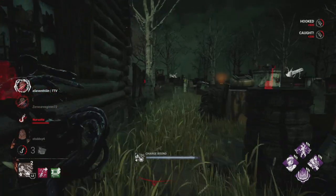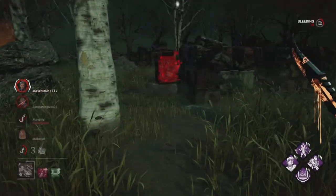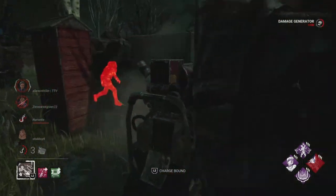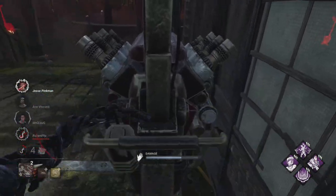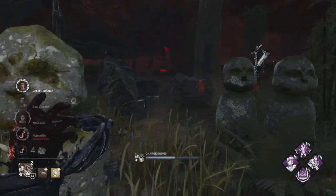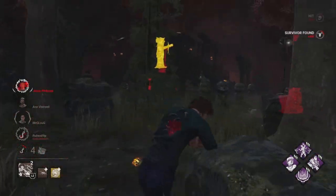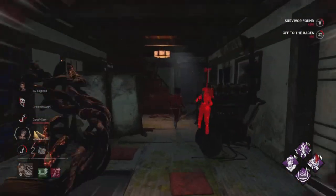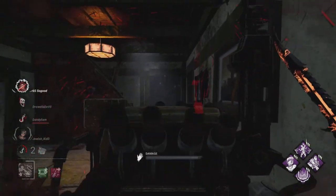Another perk I like running with him is Nowhere to Hide, which is just a perk I love in general. This activates when you kick a generator, and all survivors within around 24 meters of your position — same as Awakened Awareness — have their auras revealed for about four or five seconds. This perk is quite good for Wesker because you can kick a gen and dash off somewhere else to see if there are survivors around. Or if a survivor is hiding next to the gen, you can just block them into a room and get an easy slam with your power — quick infection, which causes more slowdown.